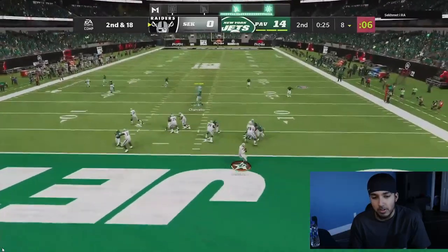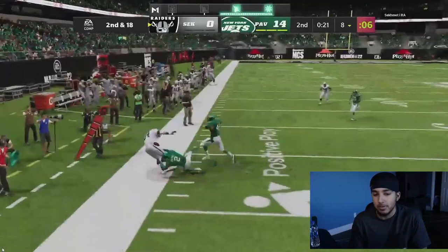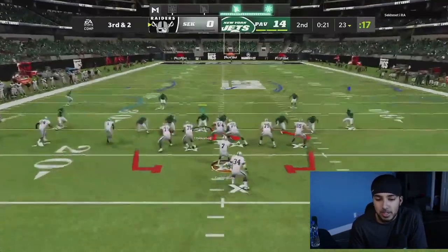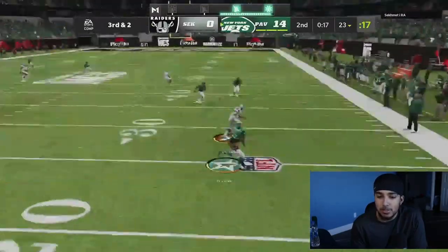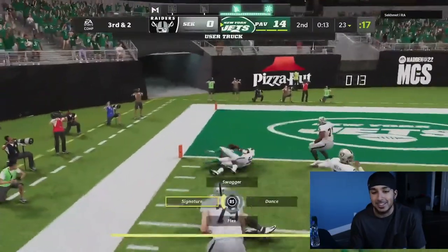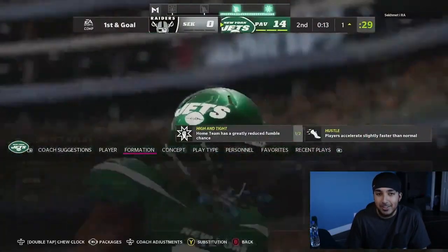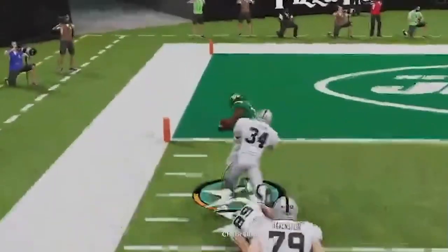We're making nice adjustments, sending five again. Look at Cam Chancellor — not the best read in the world, but man, oh man, it's going to be kind of sad not using Cam Chancellor. We absolutely hit-stick the quarterback with Cam Chancellor. Might have to run that back — boom! Randall Cunningham eats that hit stick.